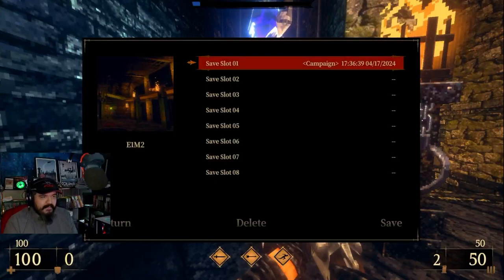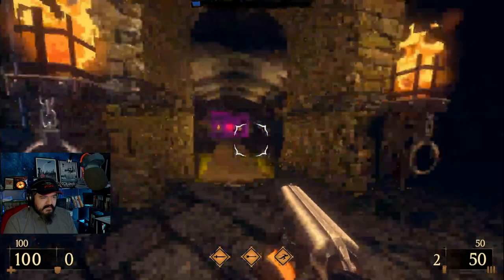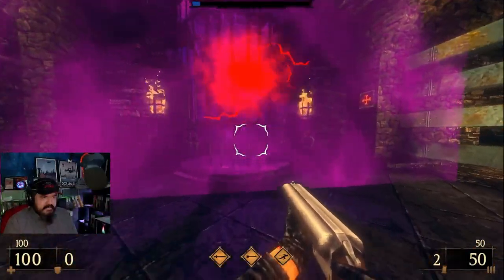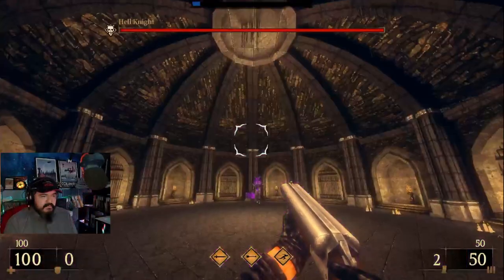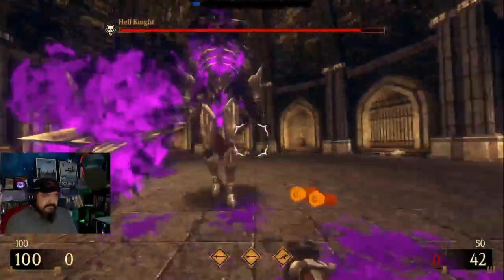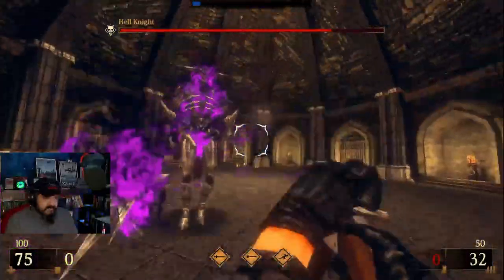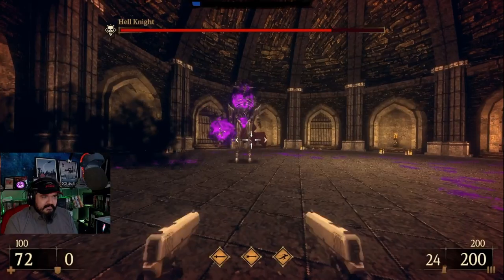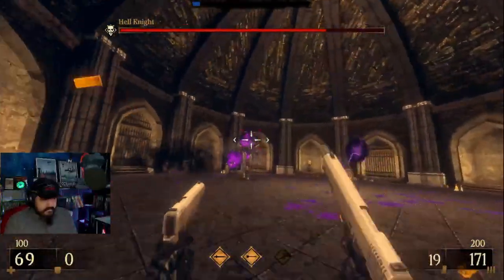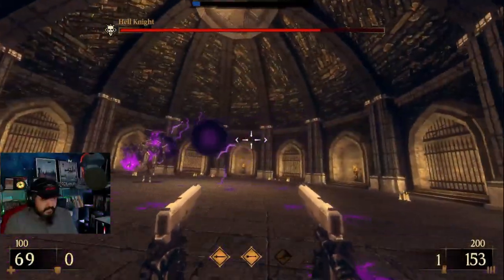All right, let's save. Did that save? I can't tell. What's that? Into the portal — boss, he's here! It's a Hell Night, he looks cool. I think I saw this enemy before. Why is he so tough? Hold on, wait a minute. All right, let's go ahead and switch.